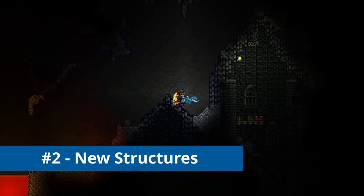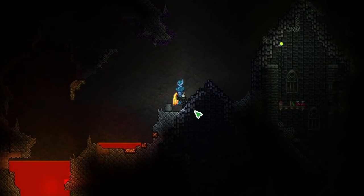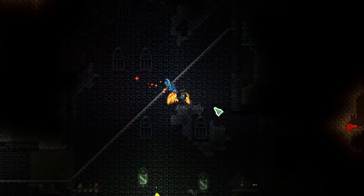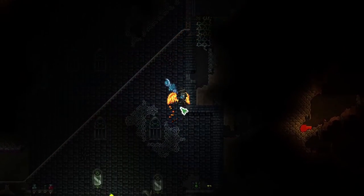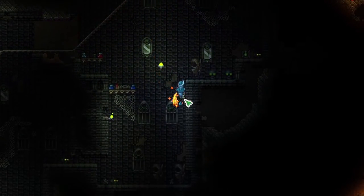Number two are the new structures that have been added to the mod. This right here is the Dark Sepulchre. It was something that was in the mod before, but it was kind of more of a rectangular box. And now it is so cool — it's like a miniature castle. This one has a minecart that goes through it, which is kind of fun. You can see it's got all of these cool window-looking things and mirrors, with little details everywhere. I love all the cobwebs and everything.